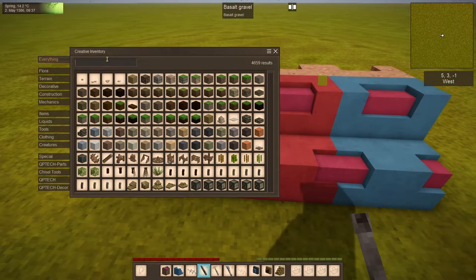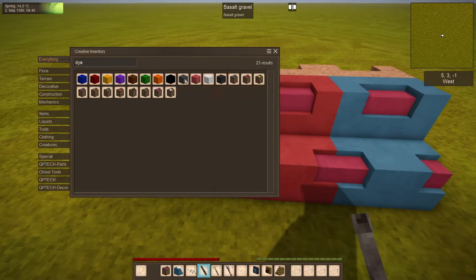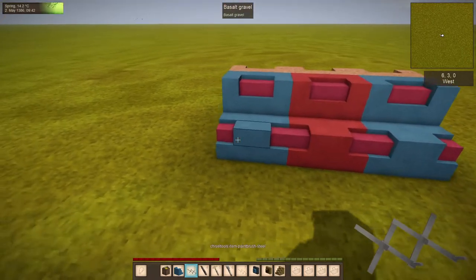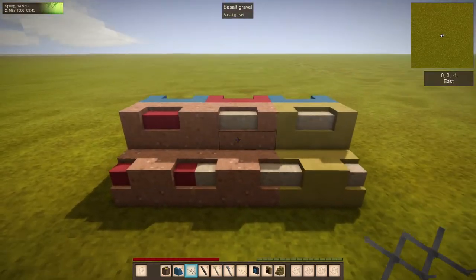So if you have the dye — obviously if you're in survival, those are QP tech things. If you're in creative mode, you could just add these blocks anyway, but this will provide a way to get these nice solid colors.